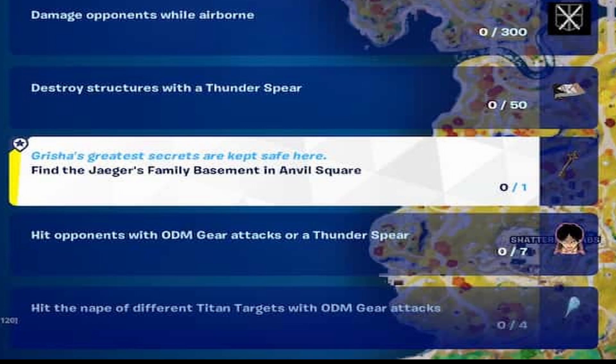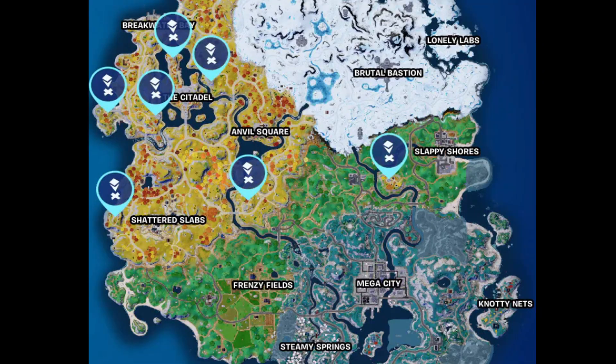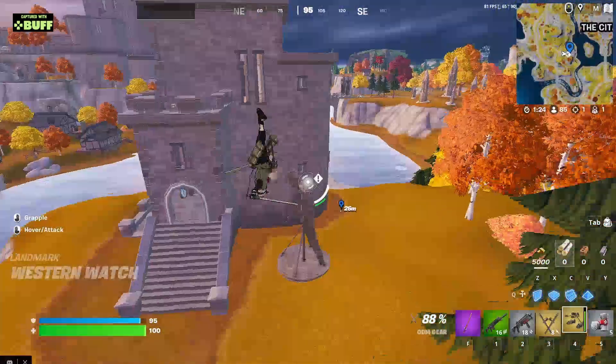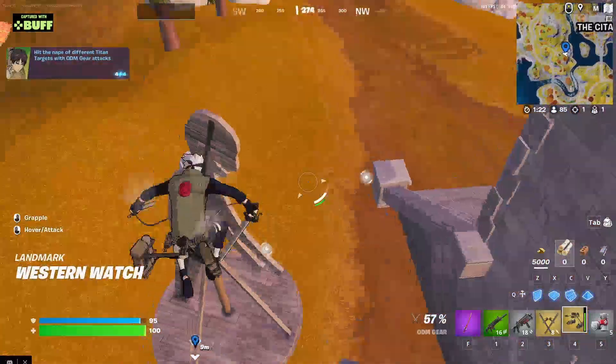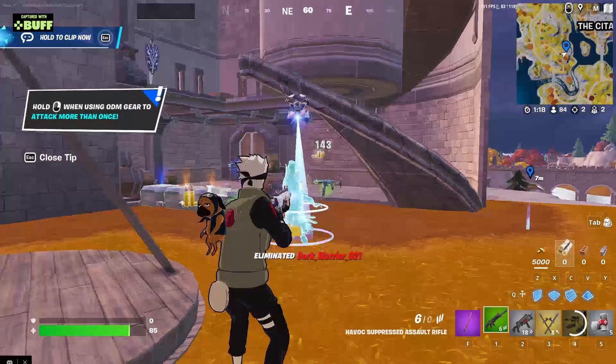We also have the quest of hitting the nape of the Titan thing with the wire thing. This is the location of every Titan nape thing, it looks like that. So you just have to go there with the wire thing and just hit it at that exact location with four of those.